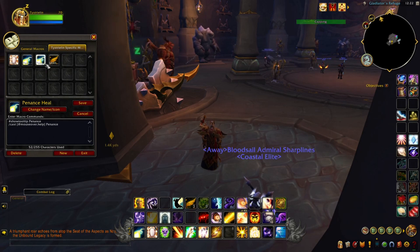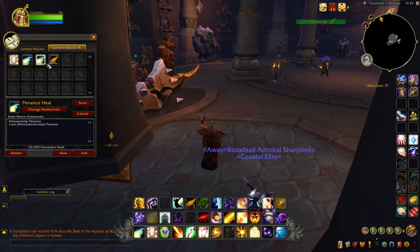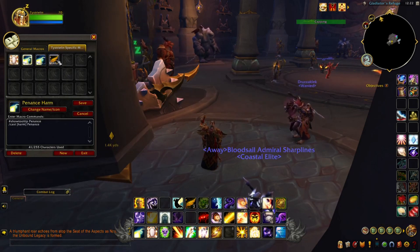I'll post some links in the description below that can allow you to look into additional macros to make sure you're casting your abilities more efficiently in arenas, rated battlegrounds, or regular BGs. If you want to practice, it's best to start with BGs and then implement macros into arenas. There are arena-specific macros as opposed to BG macros, so take a look into that online.